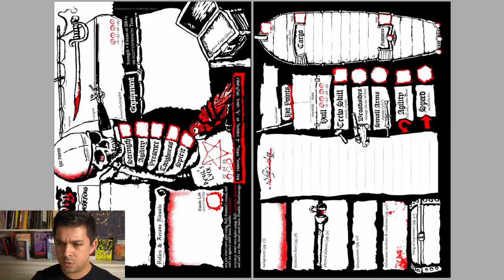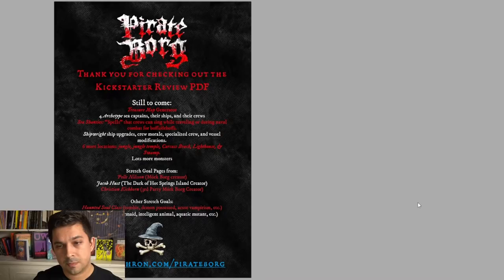At the back of the book there's a summary for naval combat abilities and tests, and a character sheet that's quite vibrant and easy to read. Still to come: they're going to create a treasure map generator, which is really fun — reminds me of Sea of Thieves. Archetype Sea Captains. Sea Shanties — spells that crews can sing while traveling or during naval combat, which is really clever. People love sea shanties, every pirate game has them, and it's great that it's been made into a mechanical thing. A bunch of new locations, lots more monsters, and stretch goals from Pelle Nilsson, the creator of the original game, Jacob Hurst from The Dark of Hot Springs Island, and Christian Eichhorn, another creator from this scene.